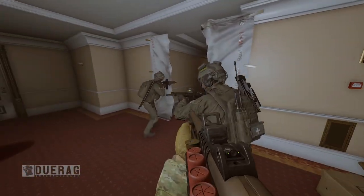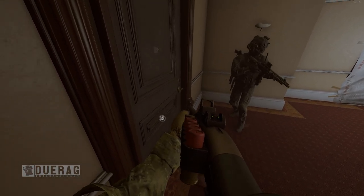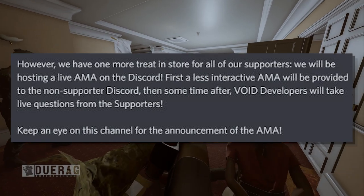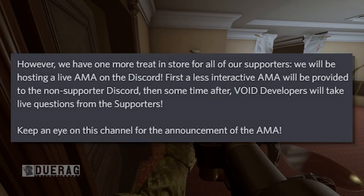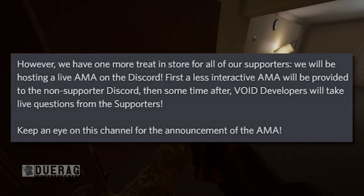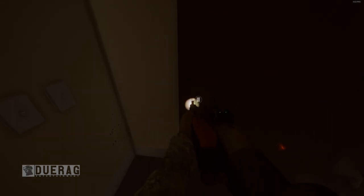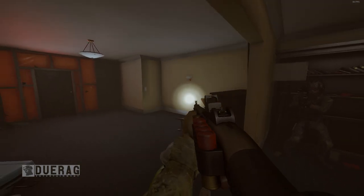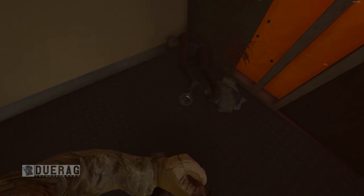That concludes their 35th bi-weekly briefing showcasing Ridgeline and discussing some of the challenges players will face. But wait — they have one more treat: they'll be hosting a live AMA on Discord. First, a less interactive AMA will be provided to the non-supporter Discord, then Void developers will take live questions from supporters. Keep an eye out in the channel for the announcement. I'll probably stream it — if this video gets around 100 likes, let me know and I'll stream it. That's pretty much it for this newsletter; not too crazy, just talking about the Ridgeline map.